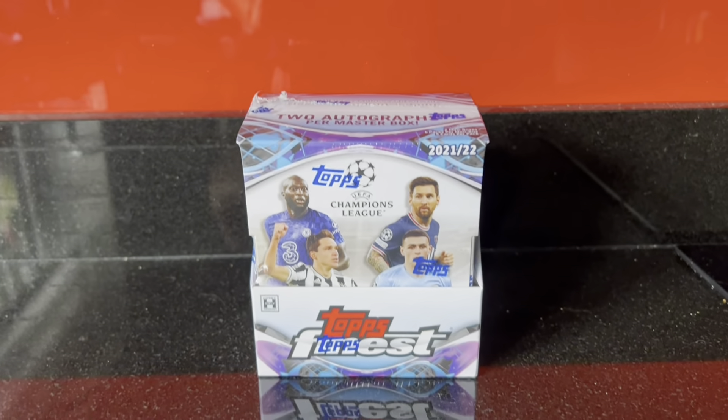We are opening the Topps Finest box and I'm really excited because it contains two mini boxes, each containing one autograph card. So you're going to get to see two autograph cards in today's video. There's Messi, Haaland, Ronaldo — all of the big players are available in this set — and I'm hoping that finally we are going to get ourselves a really big autograph pull. If you've watched Blazy Collects for a while, you know we've done great with low-numbered parallels but we've never quite hit a big name autograph.